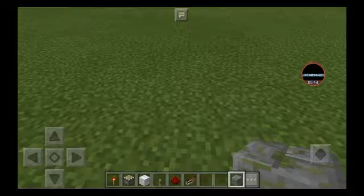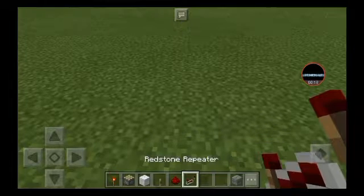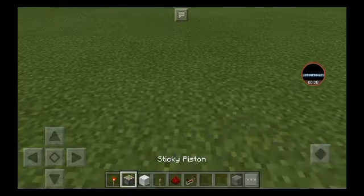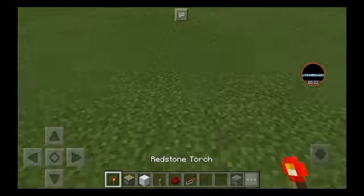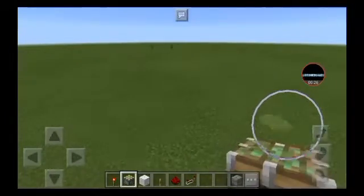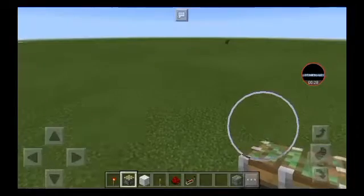The materials and tools you need are: a block — any type of block — redstone, a redstone repeater, a lever, wool, sticky pistons, and redstone. So let's begin. First we're going to build an 8-tall tower of sticky pistons.